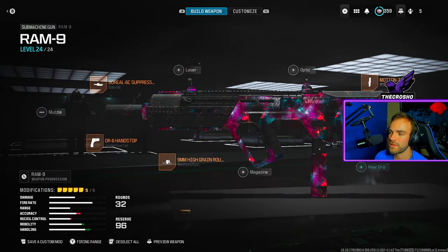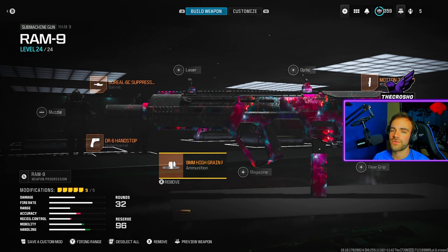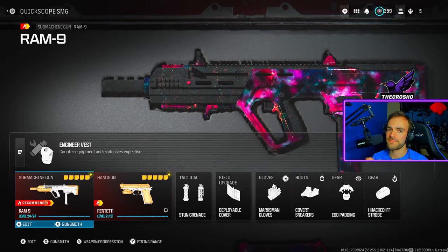I do have a comb right here — the Recon Comb — which helps with sprint-to-fire and ADS speed. Copy the attachments and really focus on sprint-to-fire and ADS speed so you can quick scope and shoot right away. Here's the rest of the class setup — nothing more to explain.